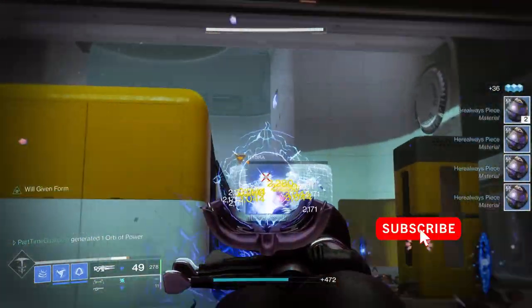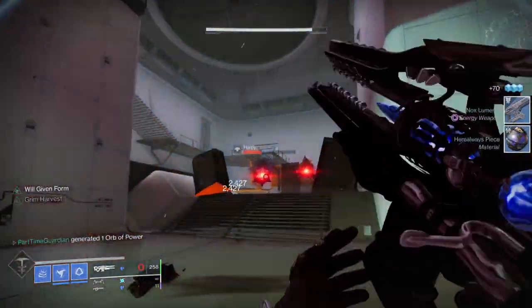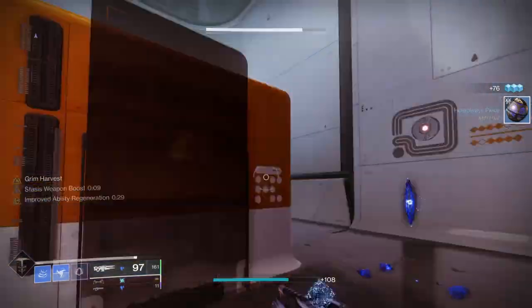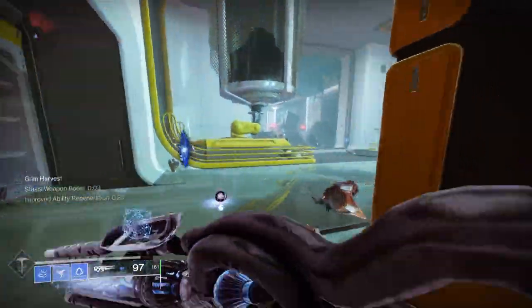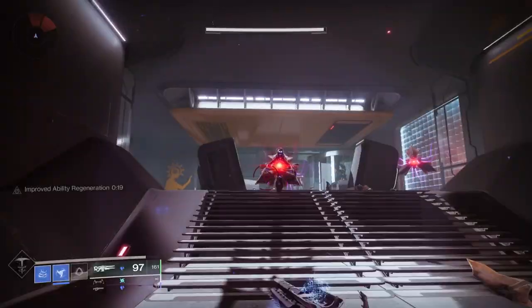The Ager's Scepter is a weapon that you get from a quest that's fairly easy to finish — if you haven't, go ahead and wrap that up. The Catalyst drops from the seasonal activity, and you need to go through that multiple times usually; I got it after about six runs. Once you have it, you need to get a number of kills with the weapon — I'd recommend getting a throwaway checkpoint to grind through that.